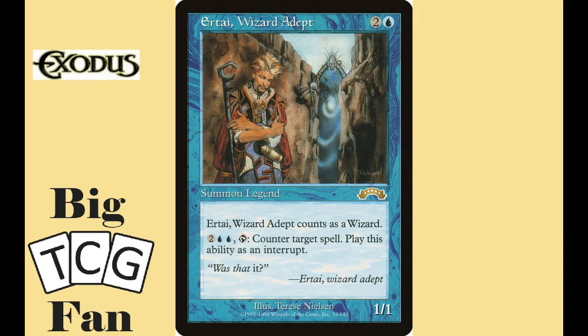Almost winning by default with having a useful skill, we have Irtai, Wizard Adept. For one blue and two colorless, you get a 1/1 wizard that you can tap and pay two blue and two colorless to counter any spell. This creature is a great mono blue control commander, and more often than not he finds himself in other decks than being the commander. He would be solid, but not great heading up a team, especially since blue tends to be the strongest color.